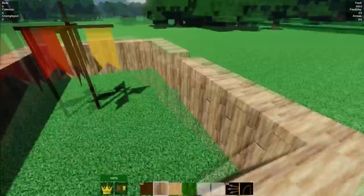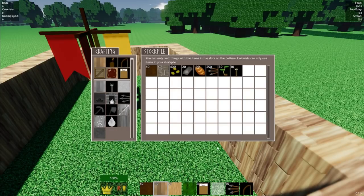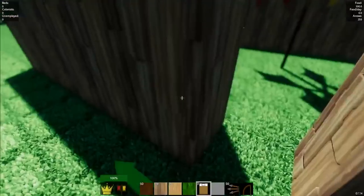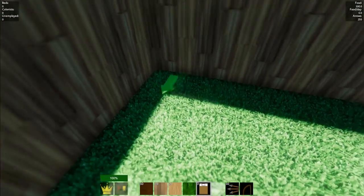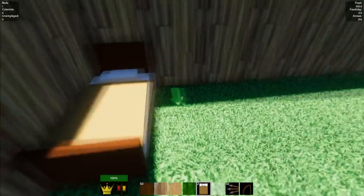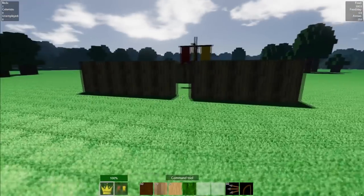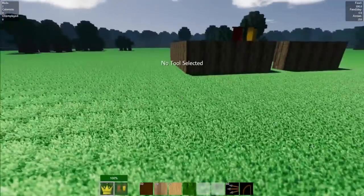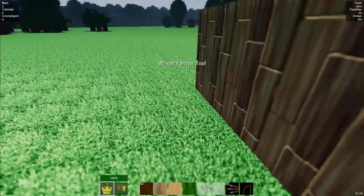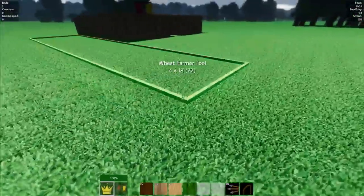I'm making beds because we need a bed for each colonist — each citizen in our colony. Hold where you want to place the bed and click R to rotate. You can see the arrow pointing at me, so the feet of the bed will be towards me. I'll place a few to have some ready. For the first citizen, left-click with the command tool, select wheat farmer, then right-click and make a 10 by 10 farm — that's the biggest one you can make.